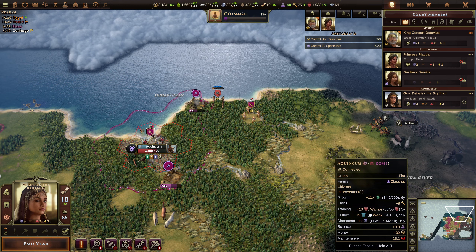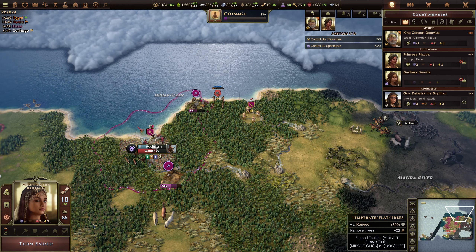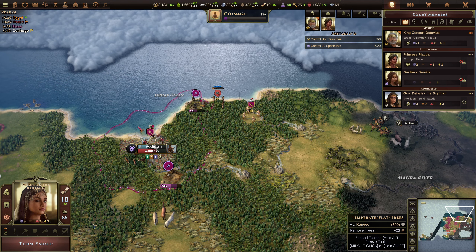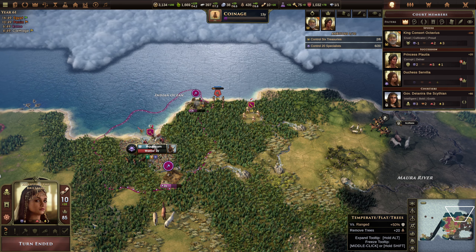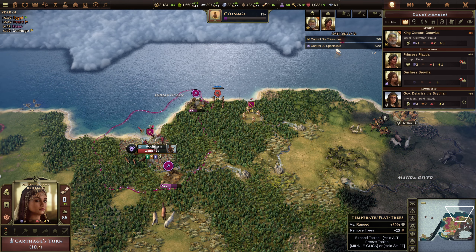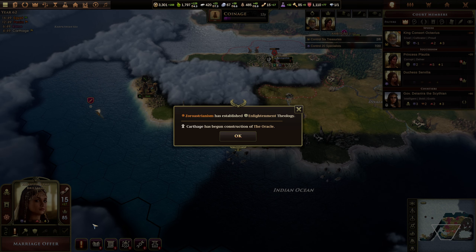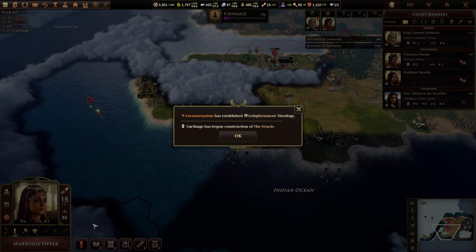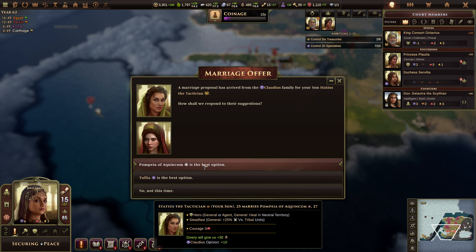They are killed — excellent! We can't do anything with them now. They are done. End of year. Let's see what we get. Carthage has begun the construction of the Oracle.